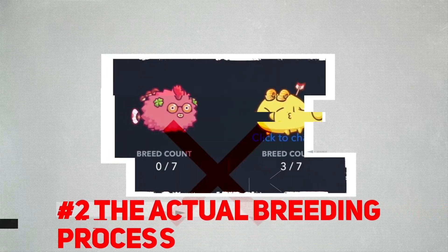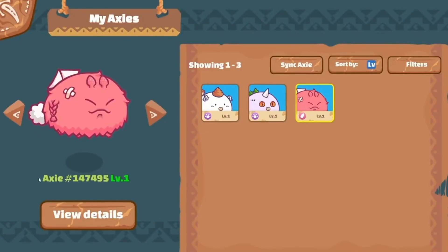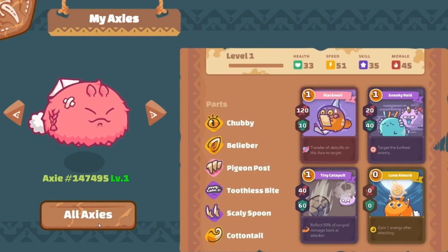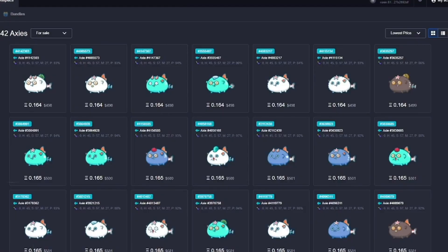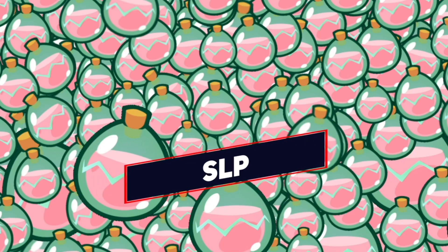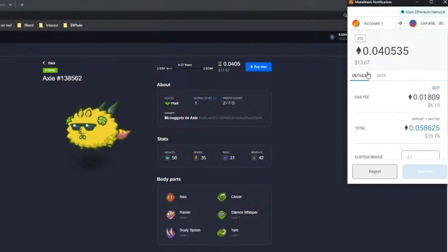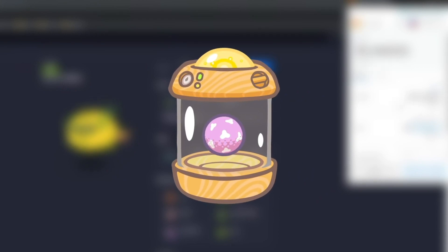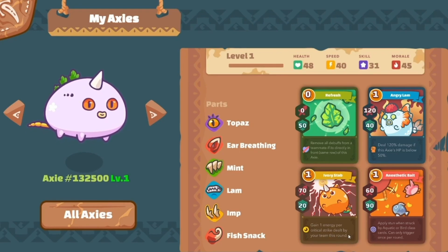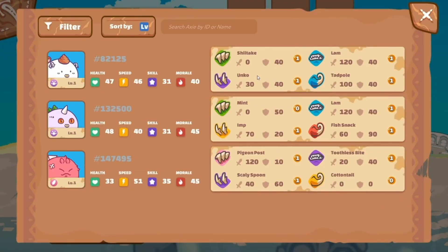Tip 2: The Actual Breeding Process. Once you've decided which Axies to breed, you choose the two parents — and the results depending on chance will be the same regardless of which you assign as mom or dad. You need three resources to breed: SLP, which you can farm in the game; AXS (the Axie token), also obtainable in the game; and a Gas Fee requiring a specific amount of ETH, which does cost real money. When you have all resources ready, start breeding and an egg is sent to your inventory. The egg matures in five days, after which you morph it into an adult and you have a brand new Axie.